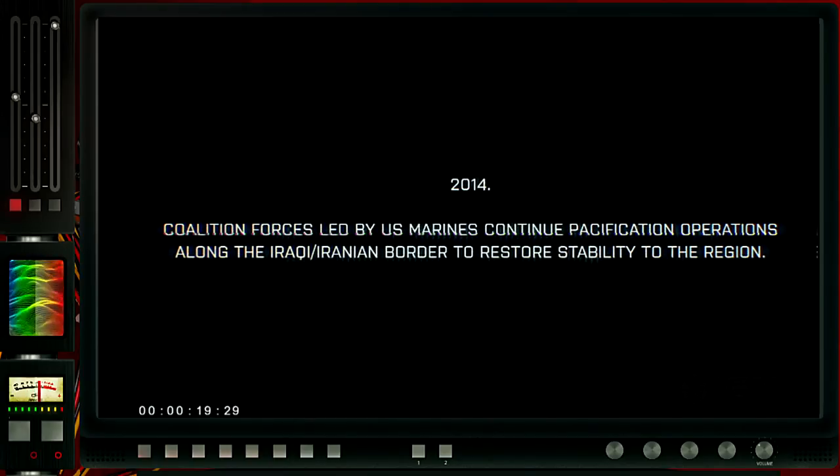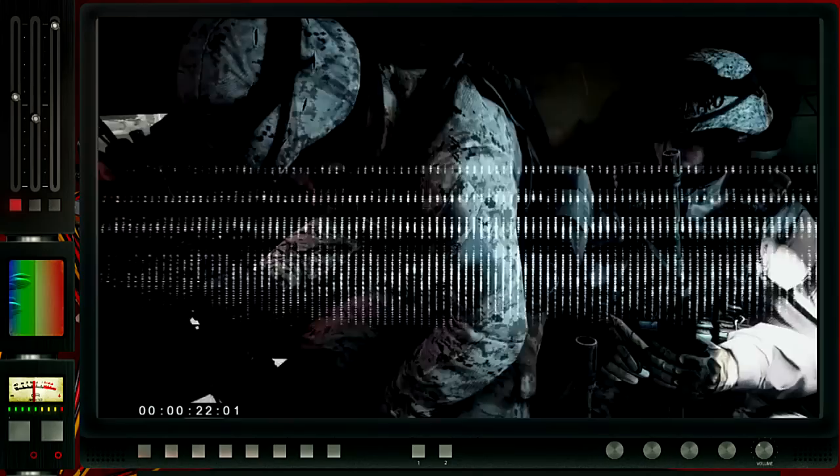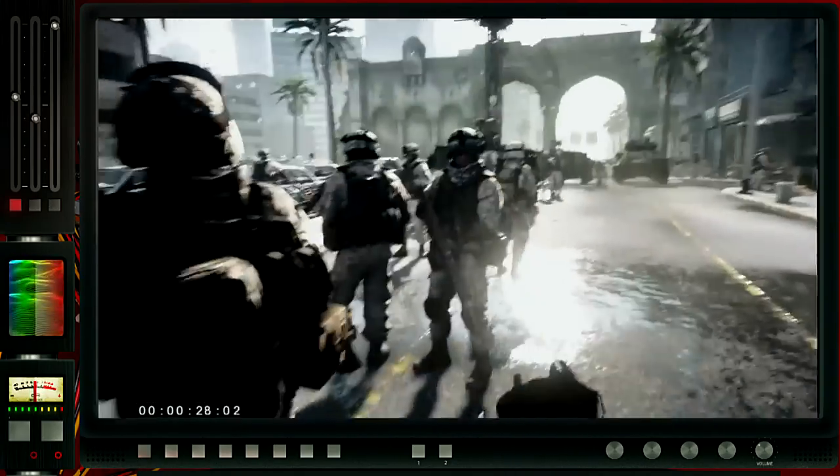So this is the story set up a little bit. It's near future, and this particular mission that's going to be shown is just a group of U.S. Marines in a city on the Iraqi-Iranian border. This is an early mission in the game, so there's nothing too advanced happening right here.